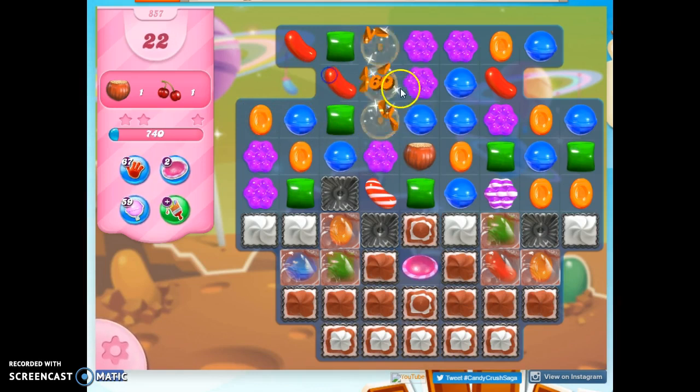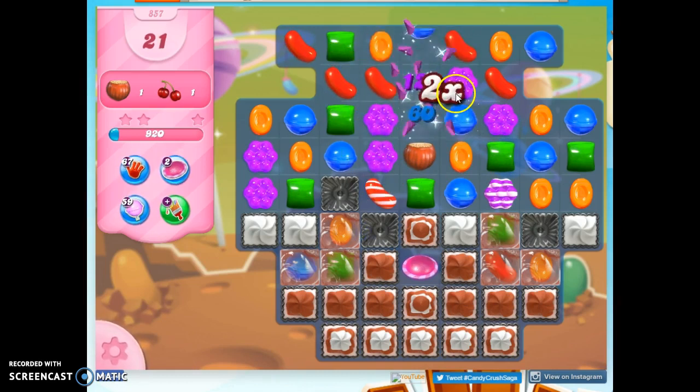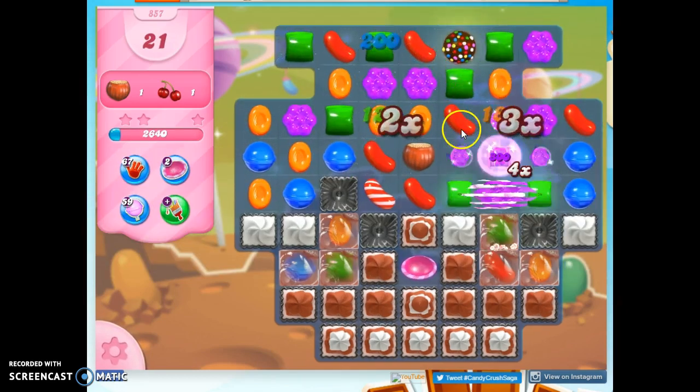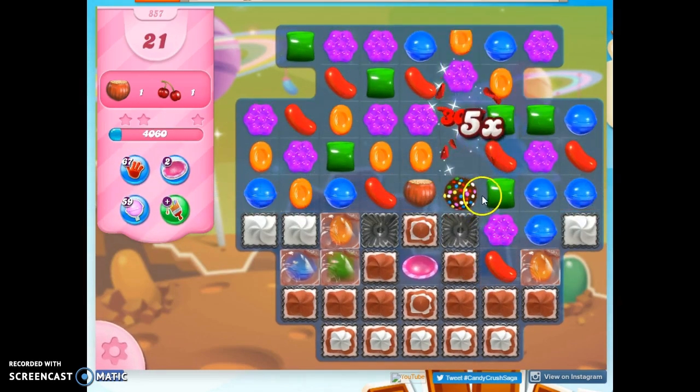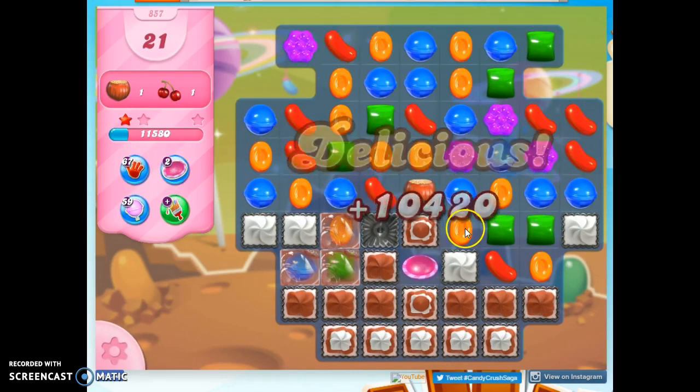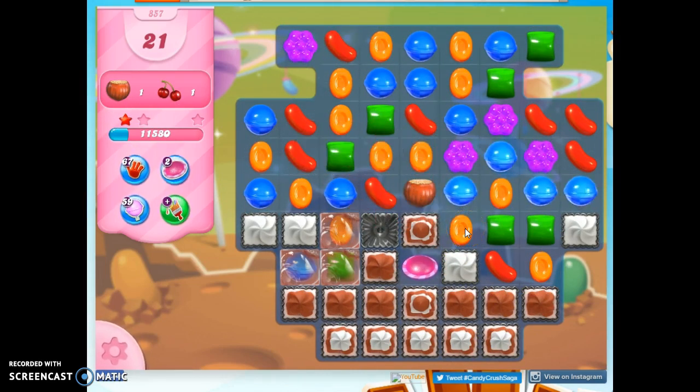It was going well there for a moment, and now I'm not able to make any moves. We're just kind of stuck here. I thought I was going to be able to get a stripe — stink. Maybe the reshuffle will help. We didn't get to do much with it, but it did take out a color, and that concentrates the rest of the colors on the board.